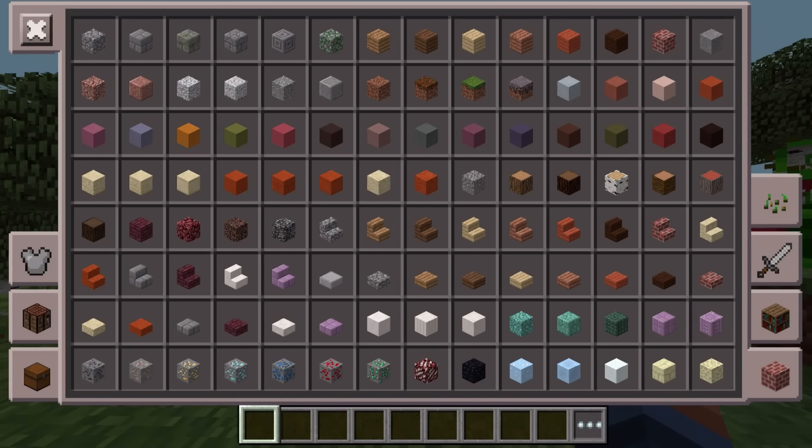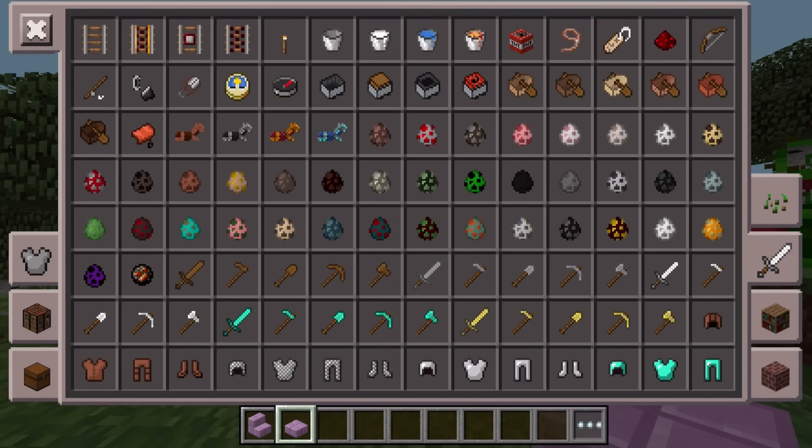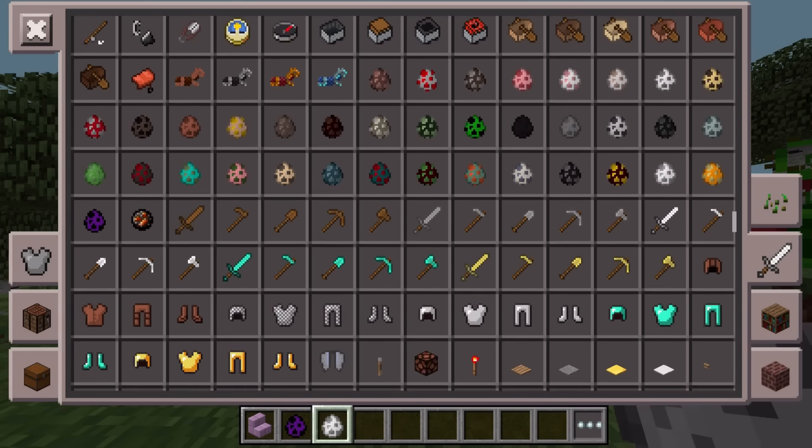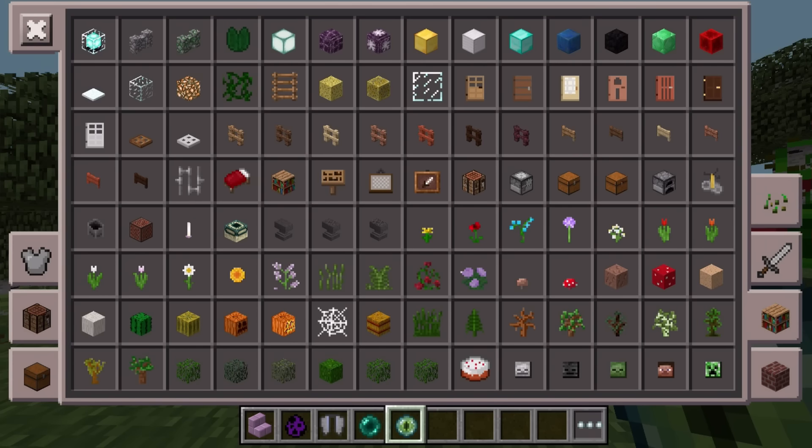The 1.0 update brings The End and the new Festive Mashup Pack — the first mashup pack ever for this version. It includes the Ender Dragon; we finally get to go to The End. We have End Cities and ships, the new Shulker mob, the purple Chorus Plants, and also the Elytra — which is probably one of my favorite items in the whole entire game.